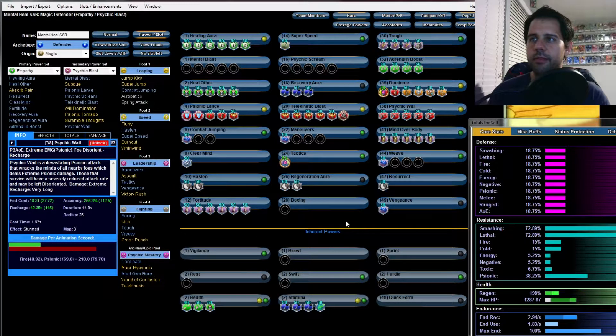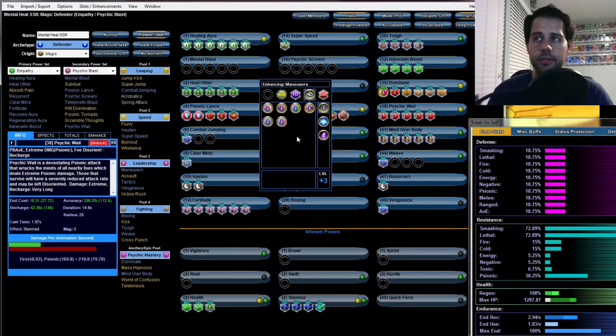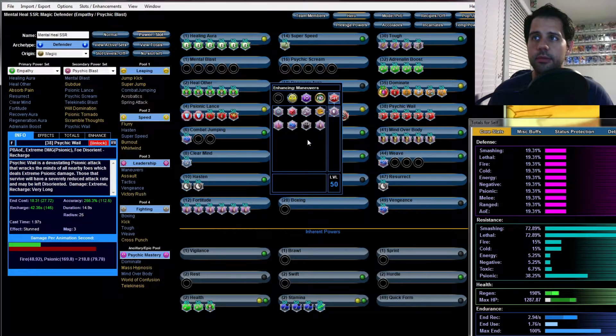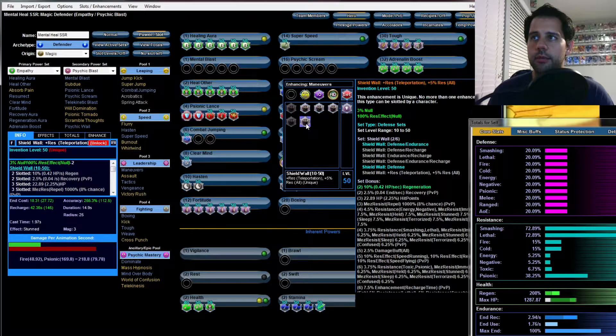Turn all the powers on to see endurance costs — but don't turn on Vengeance, that only happens when people are dead. Now for Maneuvers I'm going to slot the defensive powers using Shield Wall. Three Shield Walls give you a nice set bonus: defense and the proc.